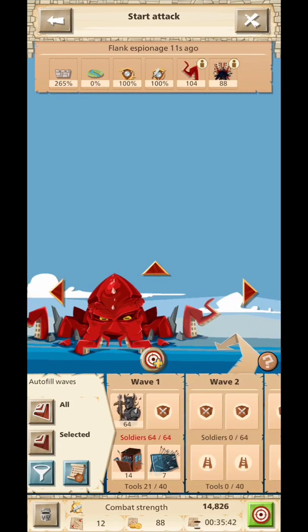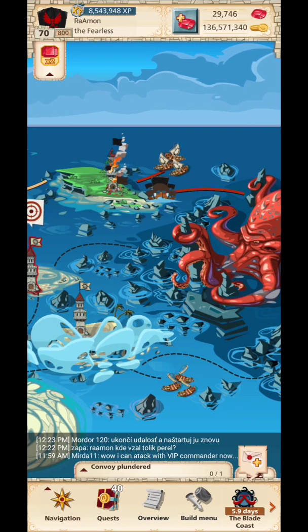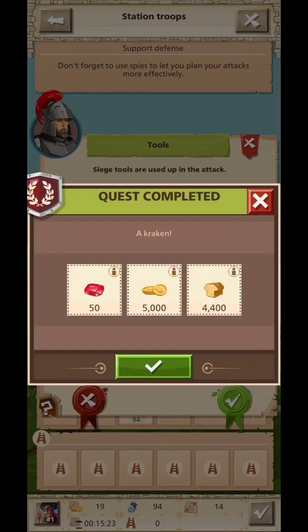Just use autofill. Once you defeat it, you can go to the next level of difficulty. You can choose to go to the second level, where instead of getting the first decorations from level one, you will get some nice look items for your commanders.